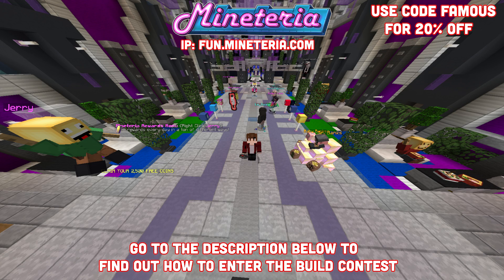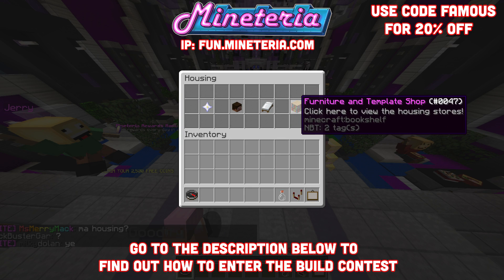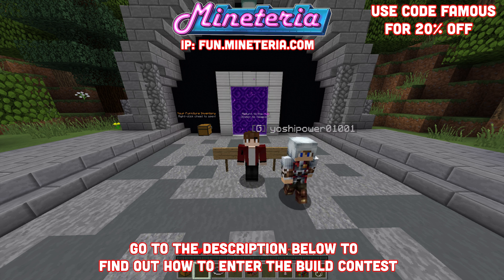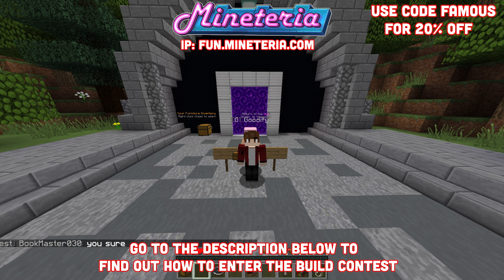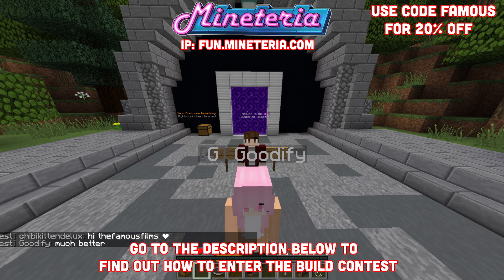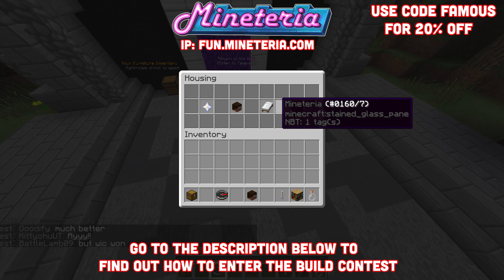Feel free to explore a bit, but to make a house, right-click the compass, press housing, then create a new home. At the start, when you create your very first house, you'll be given a medium-sized plot automatically, but you can play games or buy coins on the store — make sure you use code FAMOUS for 20% off. If you want to unlock a bigger plot than a medium one, let me show you how.